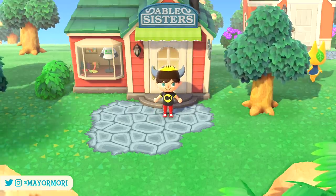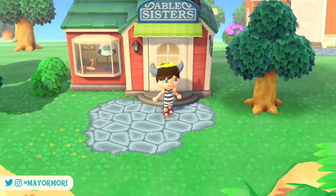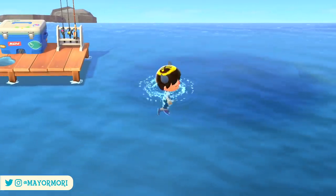So there we have it — 10 secrets and hidden details or features that you probably didn't know were a thing in New Horizons. What did you think about these details? Did you know you could move your mailbox and have you already unlocked Brewster's poster? Be sure to let us know your thoughts in the comments below.